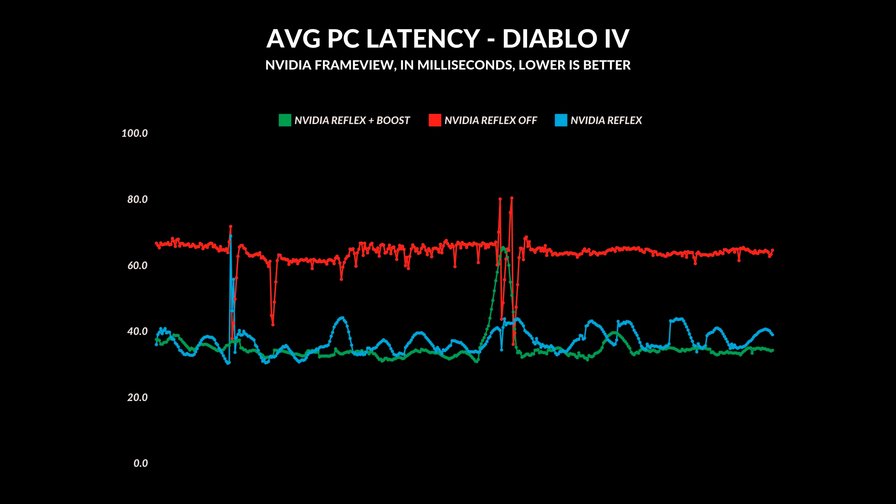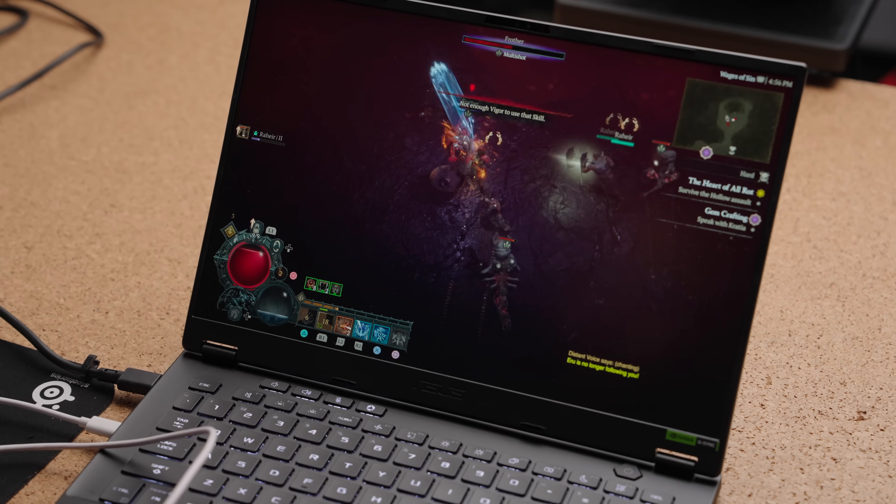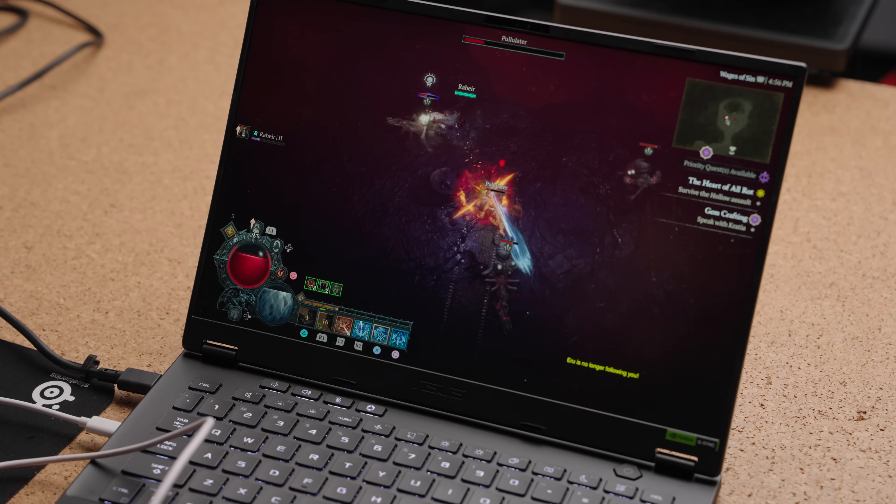Diablo 4, an online multiplayer game, averaged 63 milliseconds of latency with NVIDIA Reflex off. But when I activated NVIDIA Reflex, that latency dropped to 35 milliseconds — again almost a 50% reduction. Enabling Boost further reduced the latency by another three to four milliseconds, bringing it down to an average of 33.